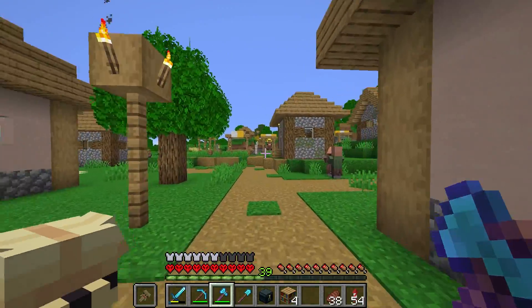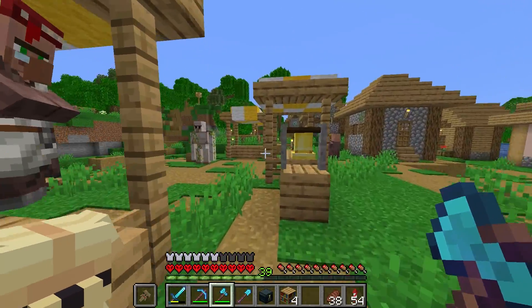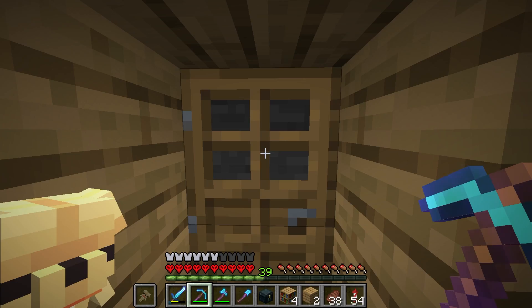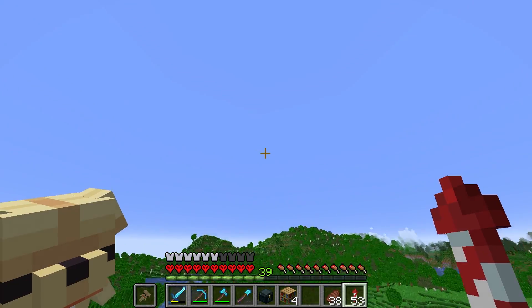There might be a blacksmith here. Oh, a cat! The one time I didn't have fish on me. It doesn't look like this place has a blacksmith, but it does have whatever the heck this is. A door that leads to some stone. Okay, bye, I'm off to find cherry wood.